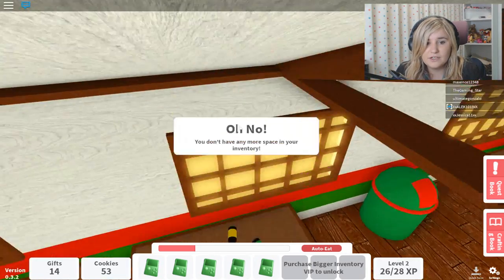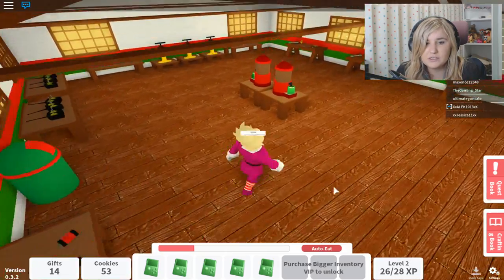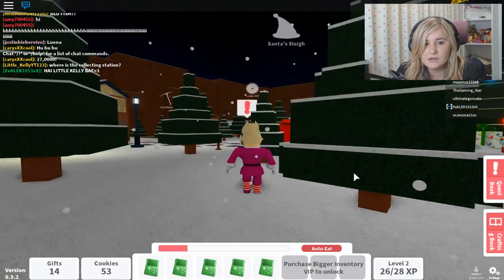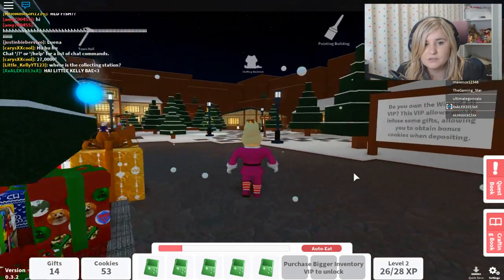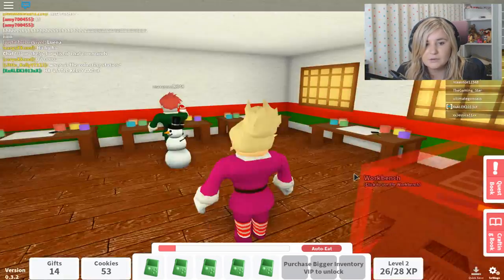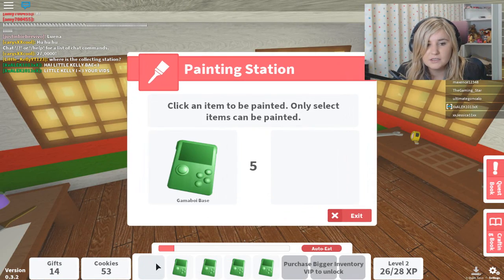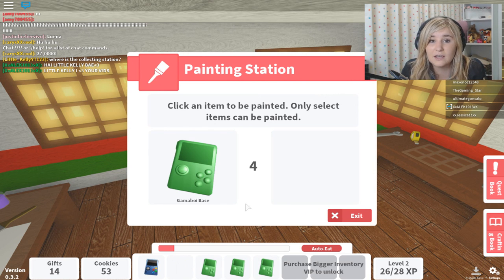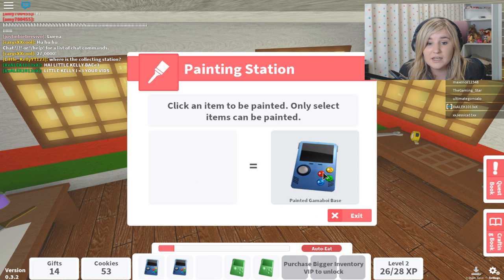We're gonna grab some batteries. We don't have any space — we did not think about this. Uh-oh spaghetti! Let's go and paint them and put them into storage. We didn't think about this at all. Let's go in here and paint all the Gamma Boys. I wonder what color they'll be — what color were they in the book? I think they were blue. Yes, awesome — and they've got the buttons! It's just like a Game Boy, but I guess they're calling it a Gamma Boy. Let's paint all of these and hopefully then we will get some batteries and get them over to Santa.